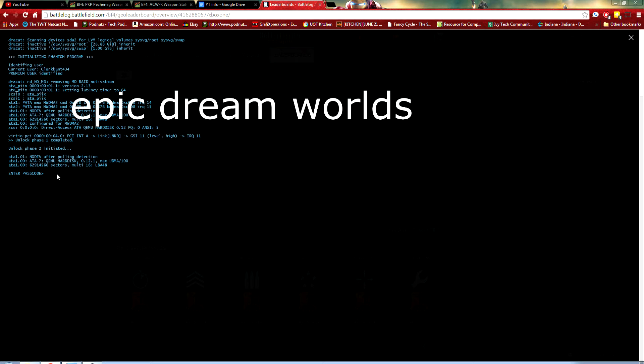It will ask you for phase two. Phase two is 'epic dream world,' so we're going to type in 'epic dream' and then 'world.' There are spaces between all of those and you're going to hit enter — and did I misspell something? I think I misspelled something because it said incorrect password.